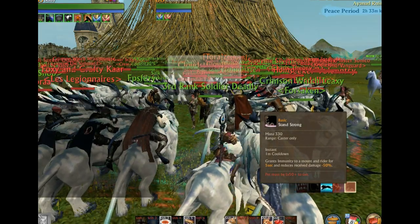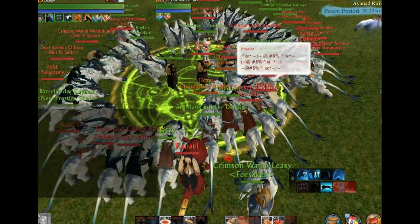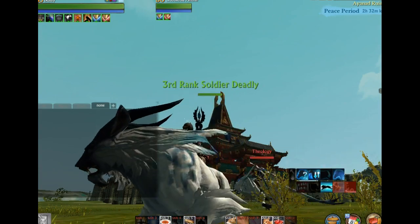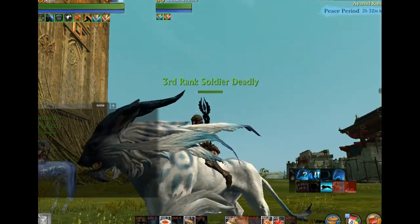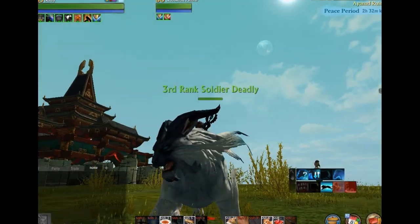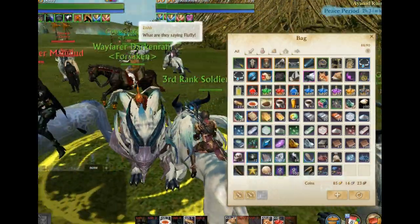Let's take a better close-up of this mount. So this is the Cloud Striker mount, again bought with 2,000 prestige points. He also has some armor here — it looks like there is some special armor for him.